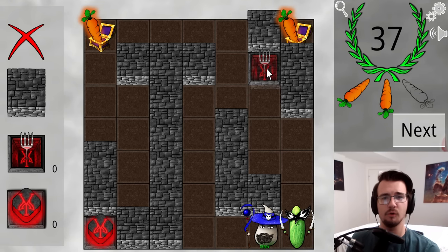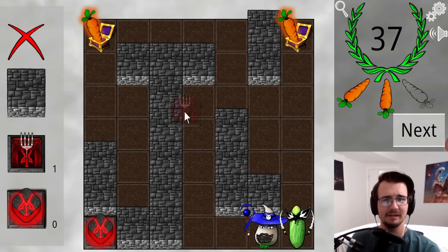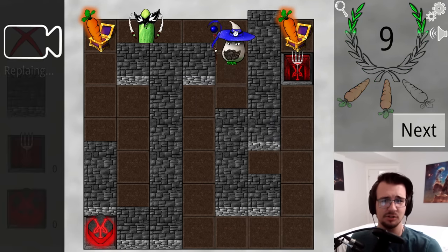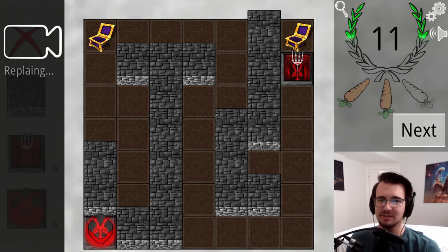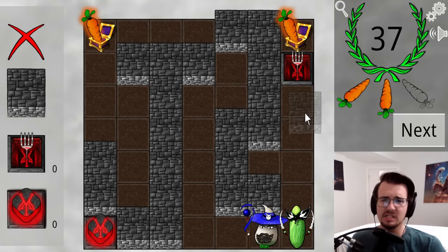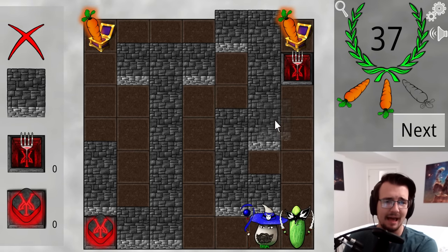How does he not touch the fork? Well, if I take the fork and move it over here, suddenly we've got something good. Now Larry has to make an extra horizontal distance. But the score is terrible, because the Wizard can just get in. If I block this wall off, the Wizard could still go to the close carrot, so I almost have to make a path that doesn't let the Wizard do that.